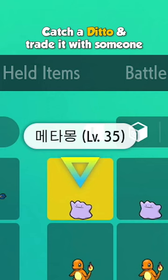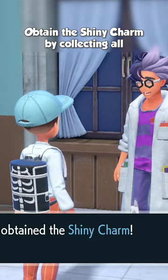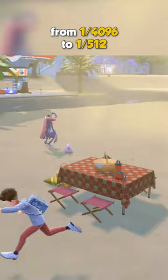Catch a Ditto and trade it with someone who has an account in a different language, such as Japanese. Obtain the shiny charm by collecting all the Pokémon to reduce your breeding odds from 1 in 4,096 to 1 in 512.